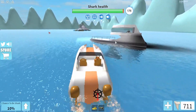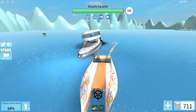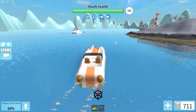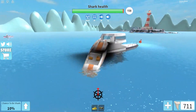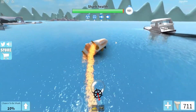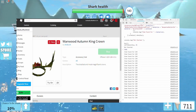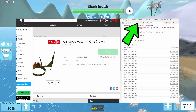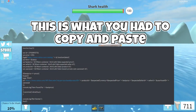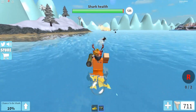However, someone managed to figure out a piece of code that actually let you buy the item, but it took no Robux from your account. Originally, this item would have cost 250 Robux. You had to have 250 Robux when you went to buy it. By going to Inspect Element, opening the console, and copy-pasting a certain code at the bottom, it actually gave you the item without taking any Robux off your account.